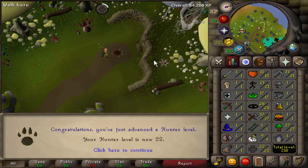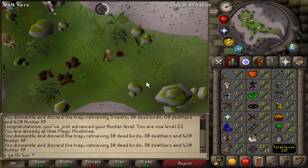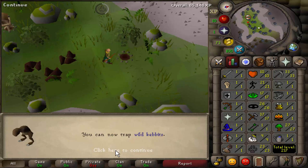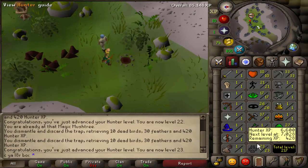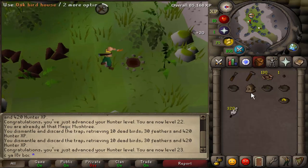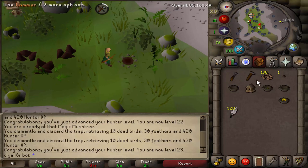And 21 Hunter, 22 Hunter. Last Birdhouse of this run is going to put us at 23 Hunter. We've got one level left to go for the Willow Birdhouses. So after this, when we get two more Birdhouses, we'll be level 24. So we'll bring two Willow Logs for the next run, and let's go to the GE and buy a bunch of Willow Logs now. I guess we probably should stock up on some seeds too.